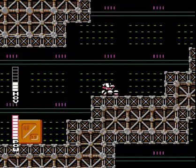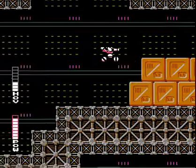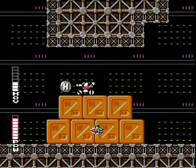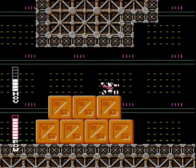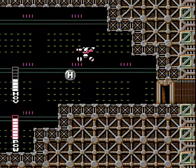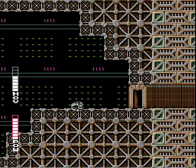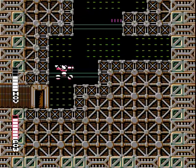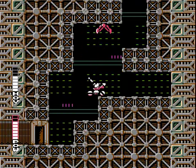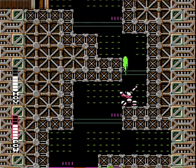I actually found out those are not ships. I used to call them the Duke ships because of the sound they make. They're actually missiles. Yeah, missiles make that sound when they fly through the air. We need to backtrack all the way to Area 1 with hover. Usually when I backtrack I just pause the video and show you where I ended up. But I'm gonna record this one, just so you know what backtracking's like in this game.